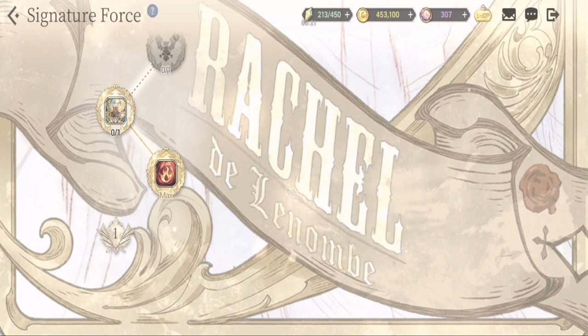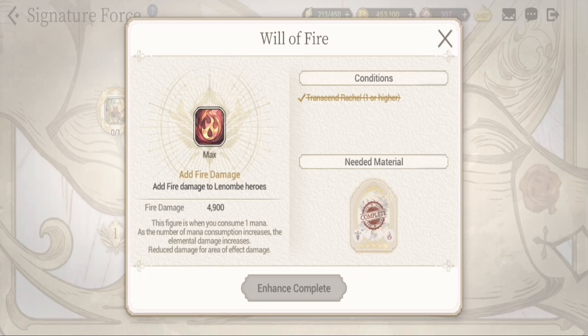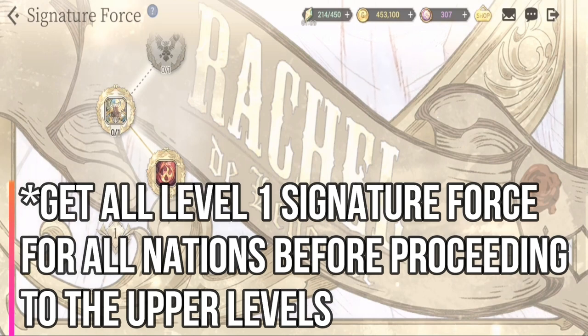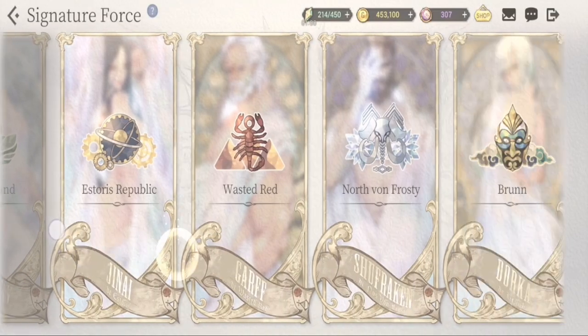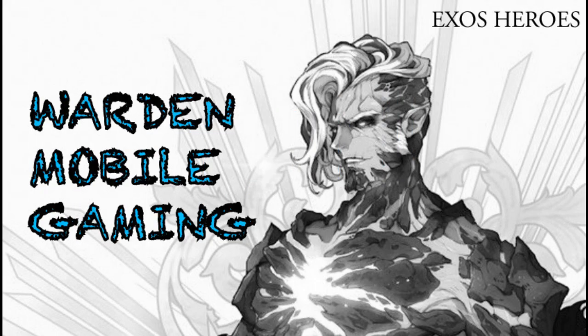With your signature force, you'll need at least three copies to unlock it — your first summon, your first transcendence, and the extra copy placed in the needed material. I would suggest prioritizing the first level of signature force, which is damage. The others you can do after. Try to get all signature force for all generals. All nations are now available except for Greenland. Stay safe and I'll see you in the next video. Warden out.